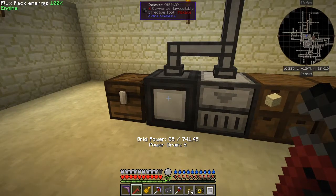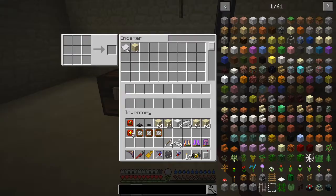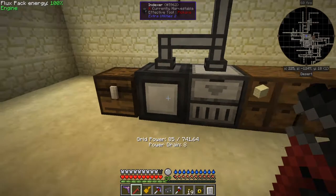I'm not going to show you the recipe for this because MECLSD in his episode 43 of his Forever Stranded series did a really good build on this and showed you how it works. So basically I can right-click the indexer here and you'll see what's in the network of items which are connected.